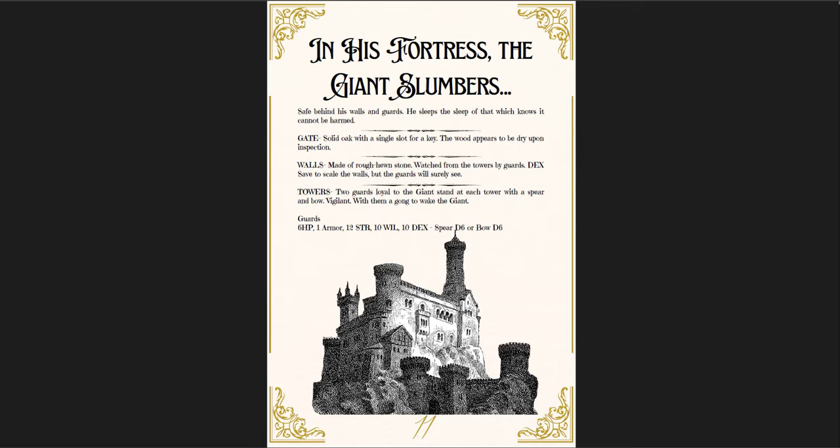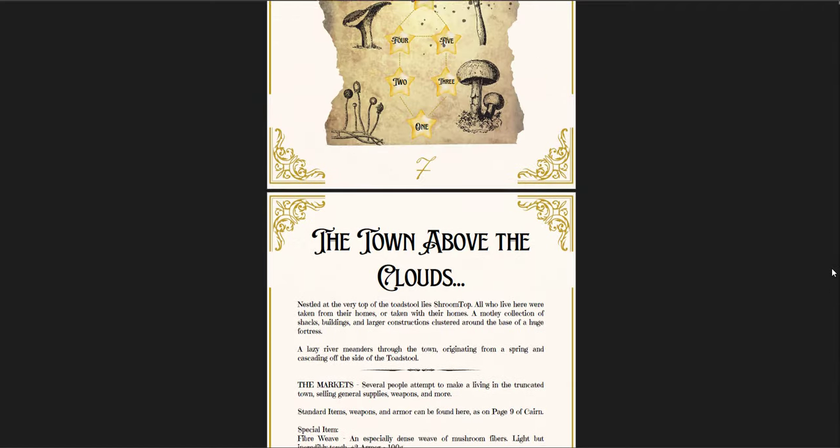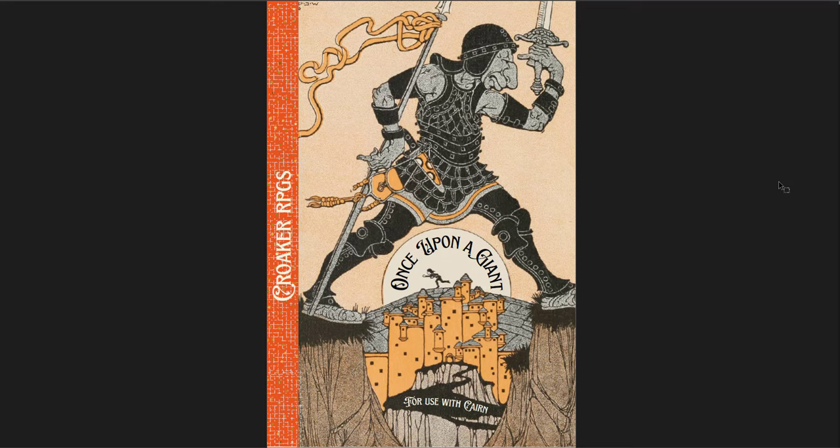For the Cairn system the stat blocks are very simple — hit points, armor, strength, will, dex, and the damage the monster does. Very easy to convert to any system. In the end, the people of the land lived happily ever after if you defeat the giant. Very simple, obviously. I like the art and the presentation — it's an interesting take on the giant toadstool idea. You could easily add it into any game or use it as a one-shot for a whimsical adventure.